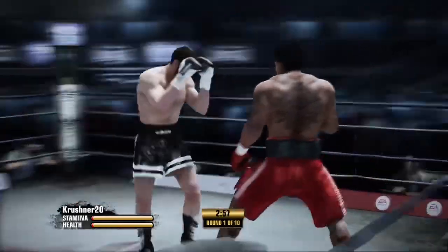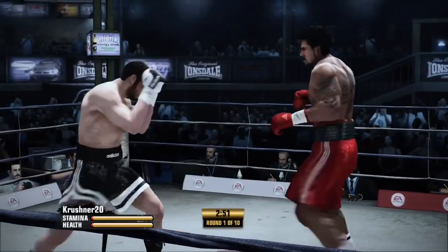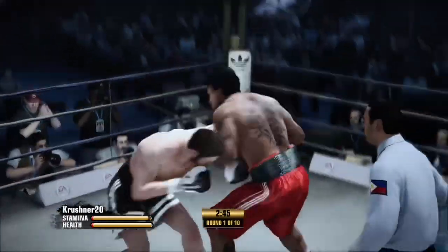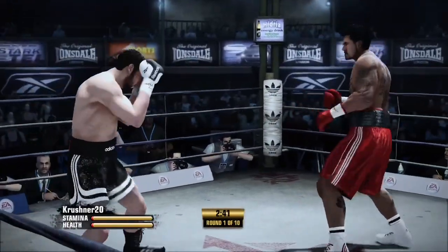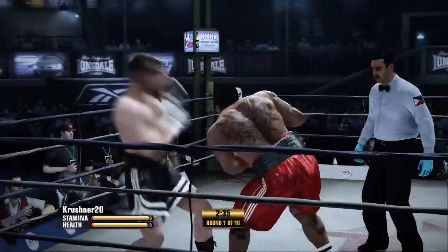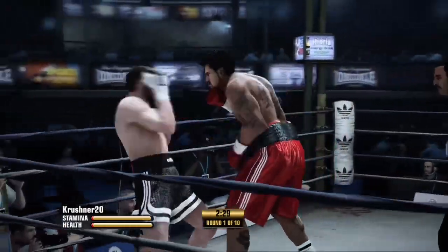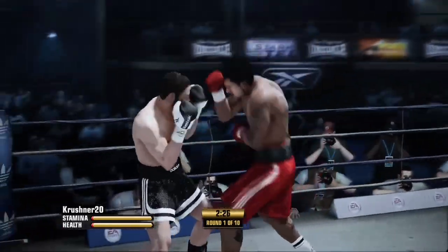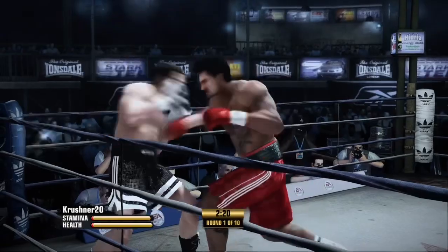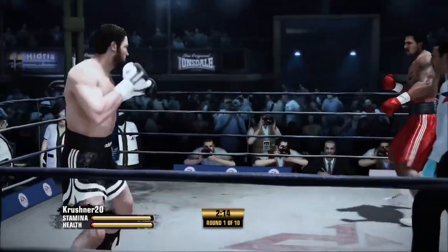A little get-to-know-you here in the opening round scheduled for ten. Double jab by Crusher. He takes a shot and then commits to giving one right back. There's the uppercut — one of my favorite punches — and it works that time for him. Crusher's showing you what it takes to be the best in this business: good, crisp combos.